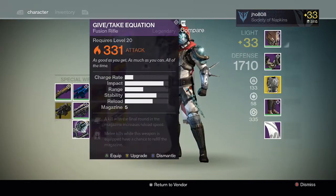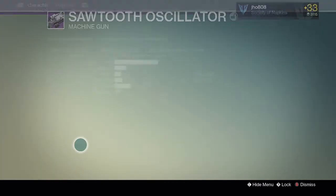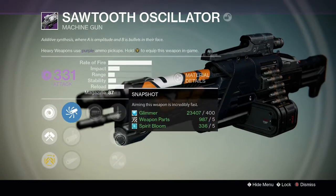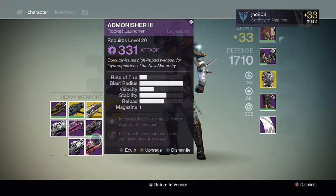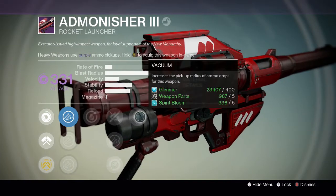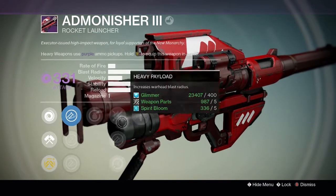For the last two heavies, we have a Sawtooth Oscillator which has the Feeding Frenzy perk and the Spray and Play perk. I like Feeding Frenzy a lot, but on this one I usually like a stability perk. And then for the rocket launcher we have a Vacuum perk and a Grenadier perk, which is very bad — both perks are very bad. I might reroll this one as well.